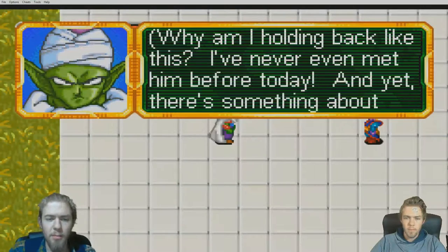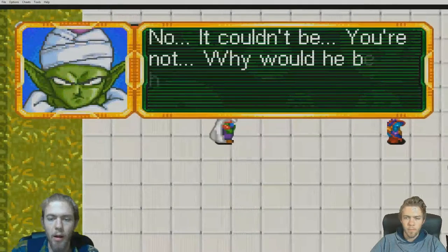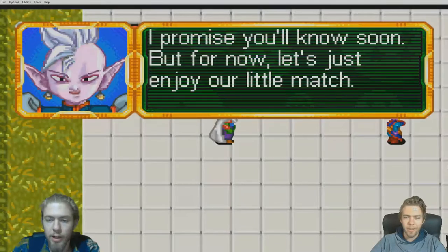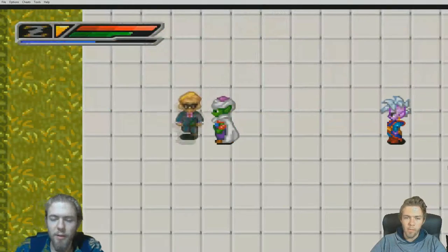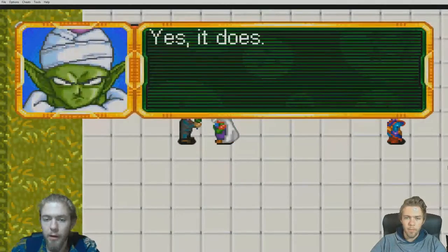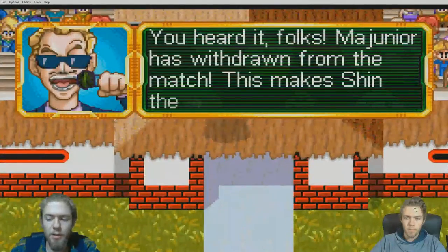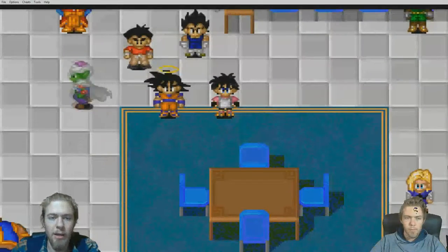Dragon Ball Z Boo's Fury continues the story of the first two games and continues on with the original Dragon Ball story. After defeating Cell and saving the Earth from another villain, another one appears, and the story follows the Boo saga from the original anime and the manga.